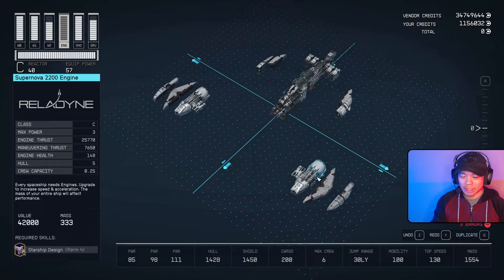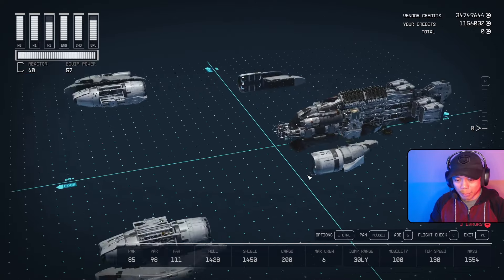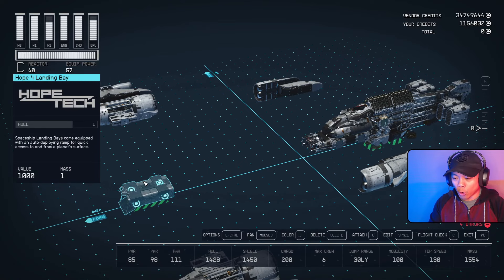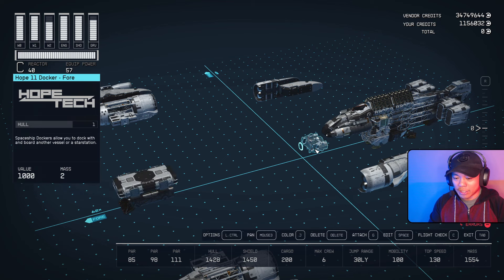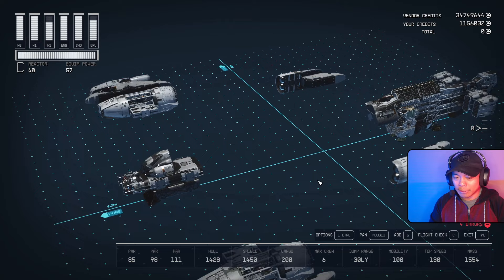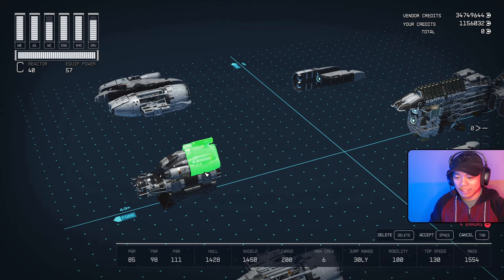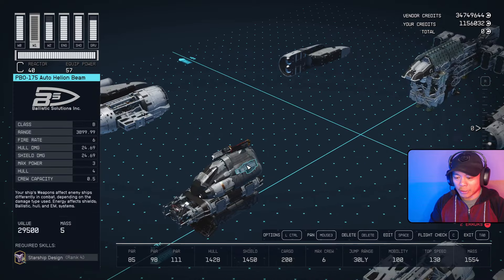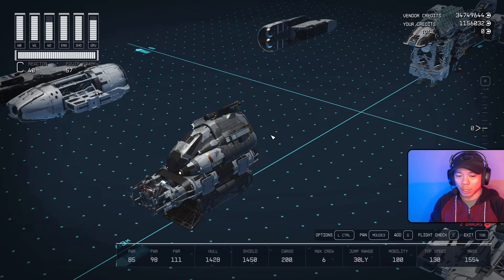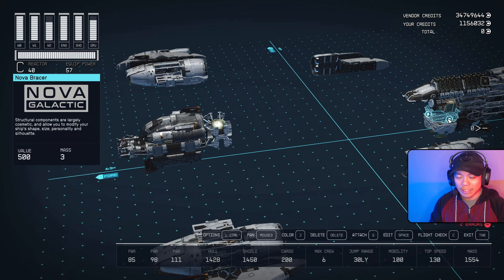Starting at the top, the first part we like to always begin with is the landing base. We've got the Hope 4 landing bay on top, a Hope Tech control station in front, a Hope 11 docker on top of that, and then we bring over the Armstrong 10 cockpit and the Hope Tech companion way fuselage A, which already has two PBO 175 auto helion beams attached to it.